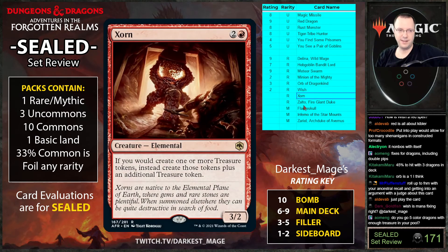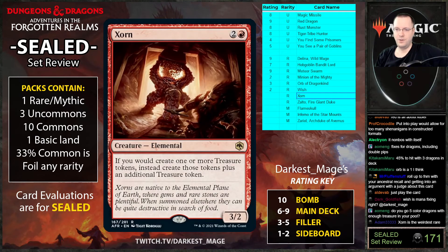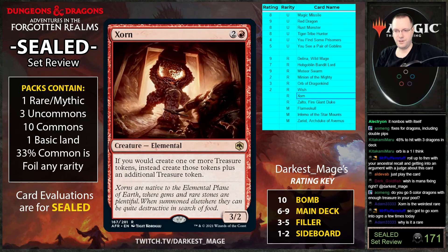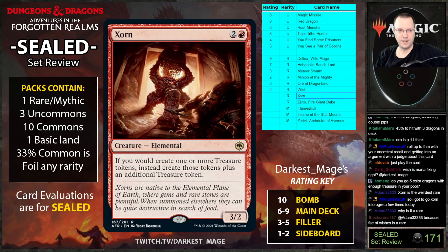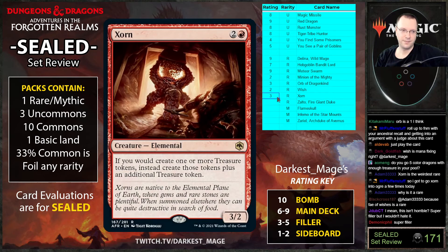With the Orb you'd only activate it if you didn't already have a dragon in hand — so it's more like hitting from your top 27 cards or so. You might need four dragons to make it worth it. If You Would Create One or More Treasure Tokens creates one additional — so if you'd make two it makes three. This feels like an uncommon or common to me, but it's a rare. Seems pretty medium minus.